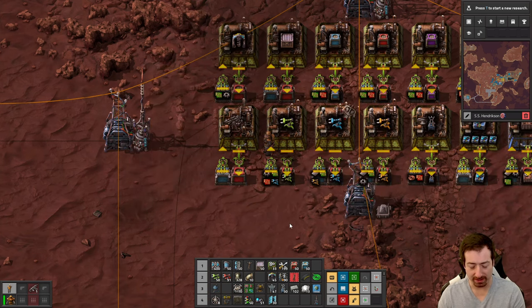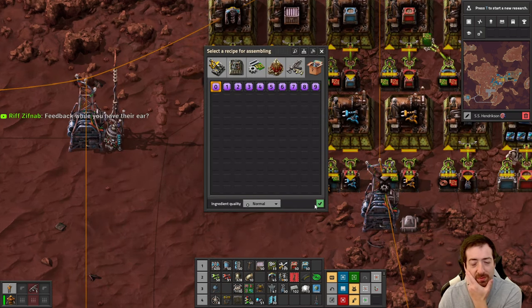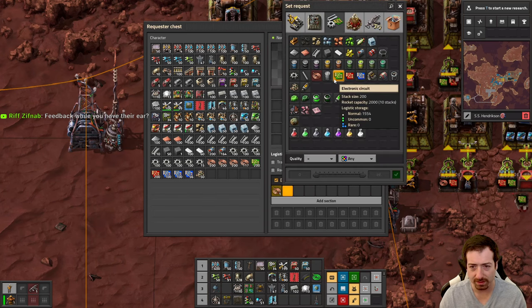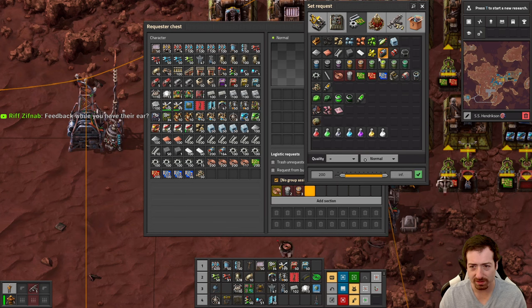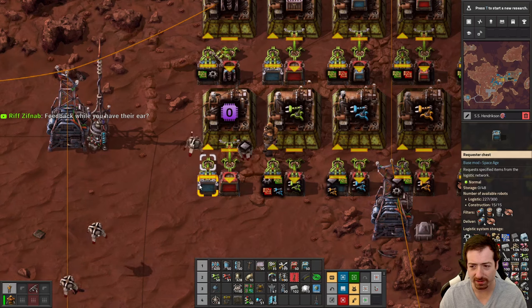F10 is rip — rip in pepperonis, rest in pacha. One, two. I could do more than three ingredients — are there things with five ingredients? Or is four the max? I don't actually remember.